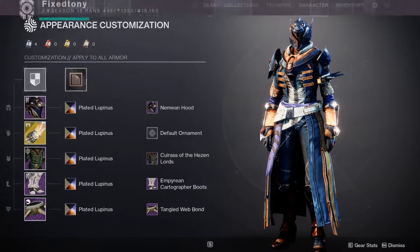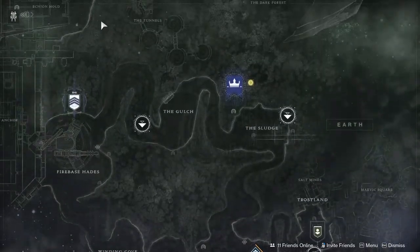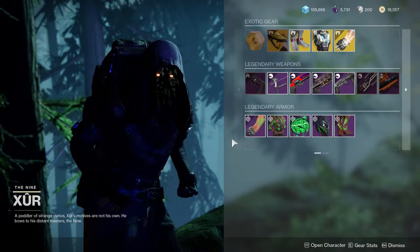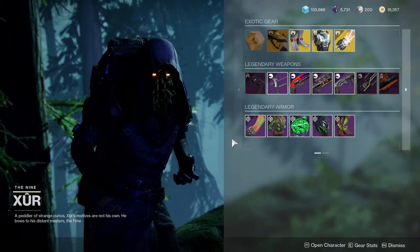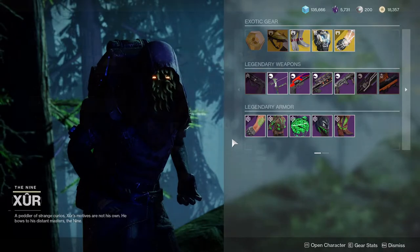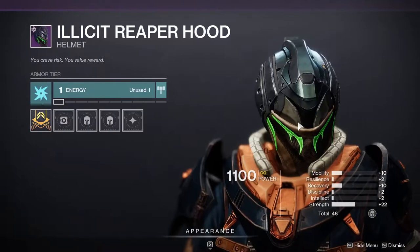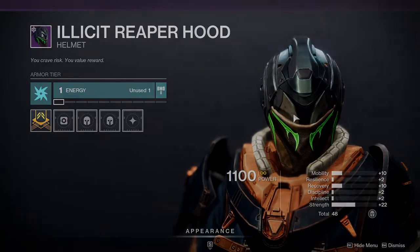One more thing — I'll probably make a full video about it, but Xur is actually in the Winding Cove this week and he's selling some old armor from Season of the Drifter. This is very rare. He's selling the Illicit Reaper suit, which looks really cool, so if you don't have it definitely scoop it up. I'll have a video on it right after this one. Be safe and I'll see you guys later.